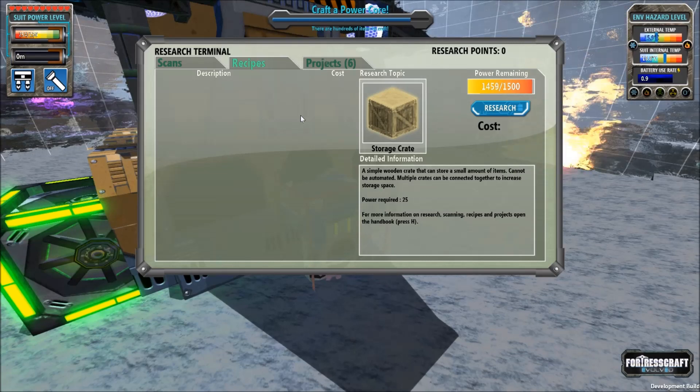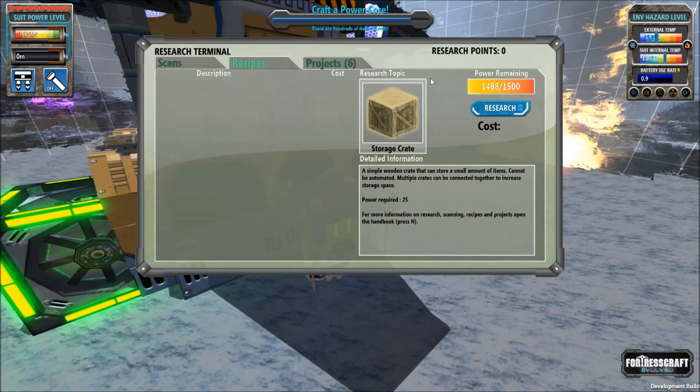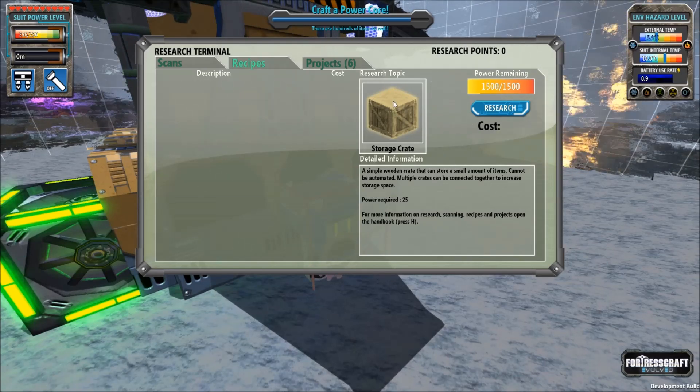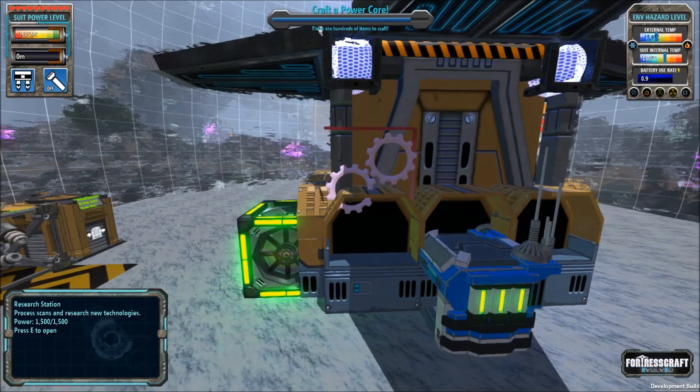And that's how we get further along in a daisy chain. We will find unknown items, bring them back after we've scanned them, and use the points we've gained in order to level up our tech levels.